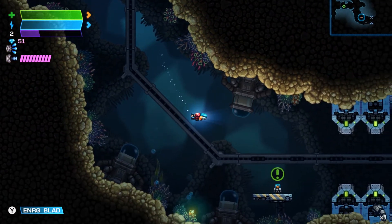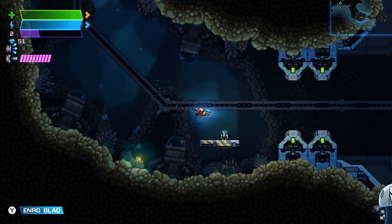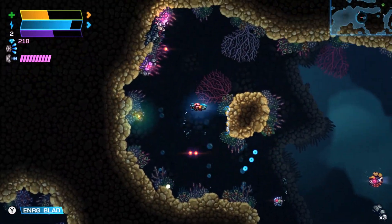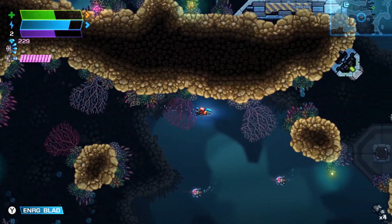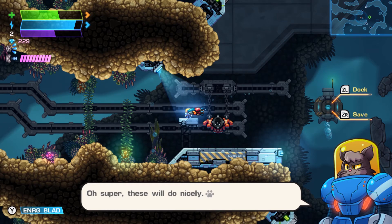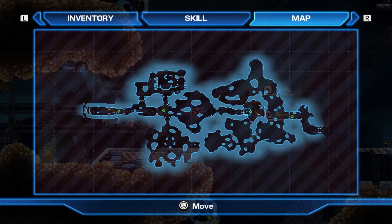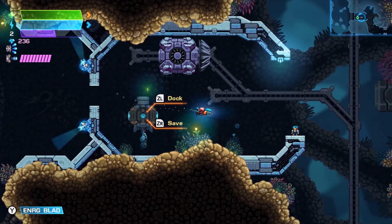Heading back to complete the crab leg quest. A little green exclamation point appears above the cat that gave you the quest when it's completed. Turned in the quest and got a reward — a plasma shotgun. Completed the quest. It's nice that you can take your time with this game and grind to level up if you want. Now let's go ahead and fight the boss.